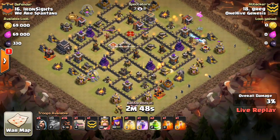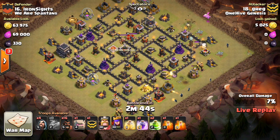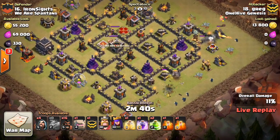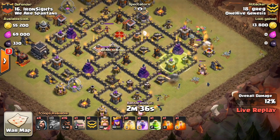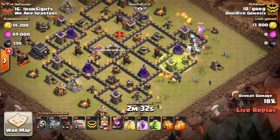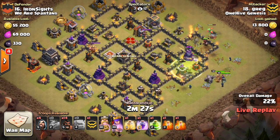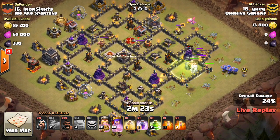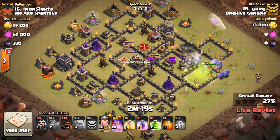Here we go with the first live attack. We got Greg going in here, and sorry I'm a little bit late — I'll try to be better on the next few attacks, but I've got to hit record and get in at the same time. Greg is coming in here with what looks to be a three-golem attack, probably some bowlers in the CC, sprinkling in a few hogs to get some defenses. Some baby dragons for the funnel. Everything moving in, and as long as he keeps his troops together, keeps them raged up, I think he should have success against this base.